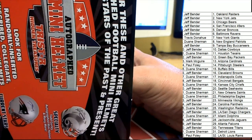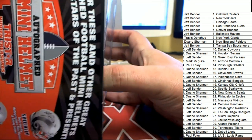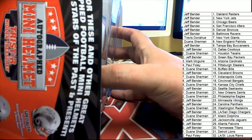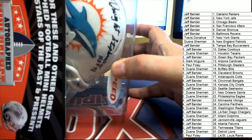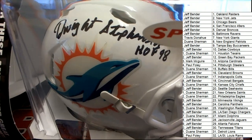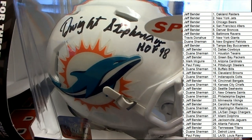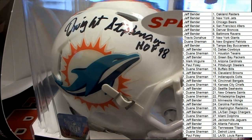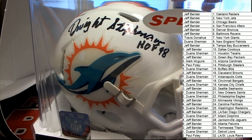Here we go, here we go — it's an autographed mini helmet. Score something big, what's it gonna be? And this mini helmet right here is a Dolphins helmet. Oh — oh oh oh, Hall of Famer 1998, Dwight Stevenson!